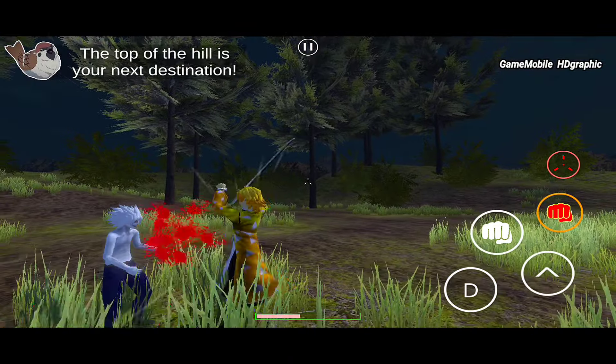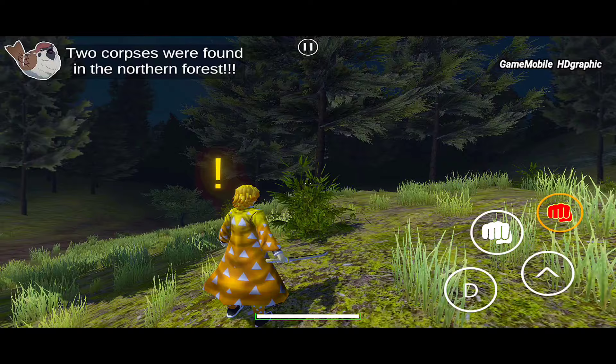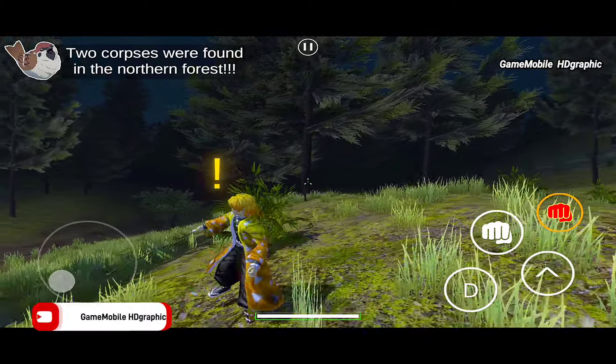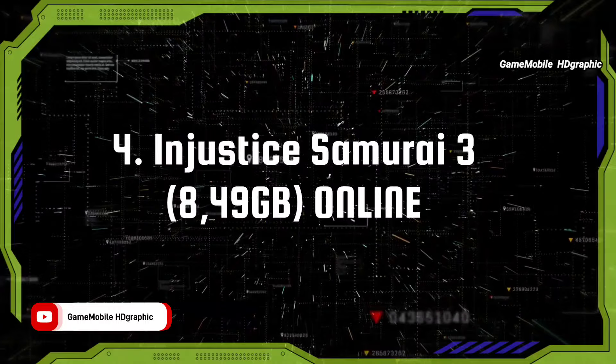When facing enemies, make sure to keep your distance first before landing a special skill. Holding the skill icon will deal extra damage. You can also do close combat with your samurai sword. This game is free to play and available in offline mode.